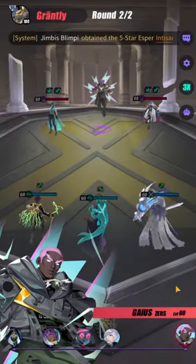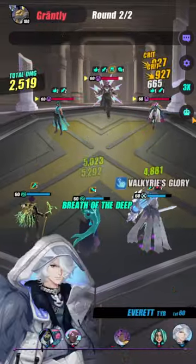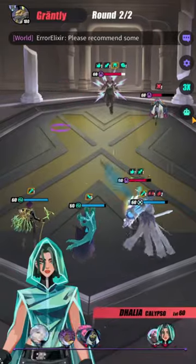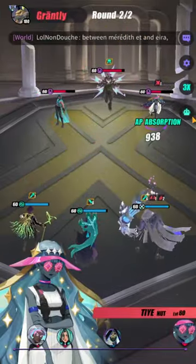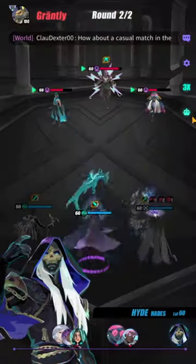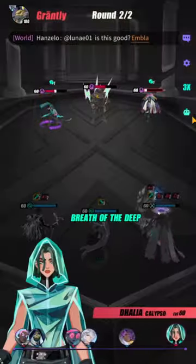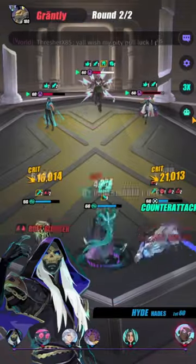Hyde has a multitude of ways that you can build him. You can build him with Snow set if you have high resonance, but that's not really that good because if the enemy has immunity he's going to be completely useless. The most popular build is going to be Hades. He's the only unit that is very good on Hades when you have him at high resonance — R4 or above.